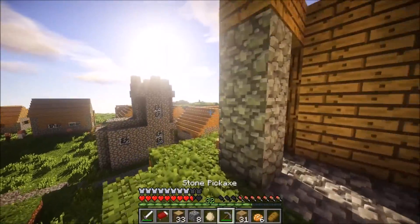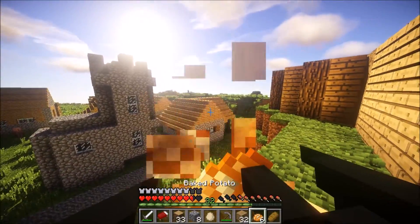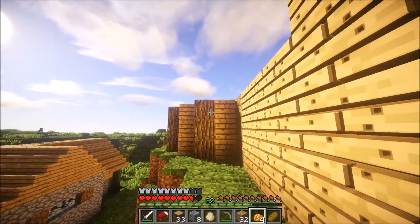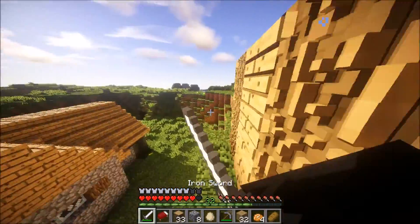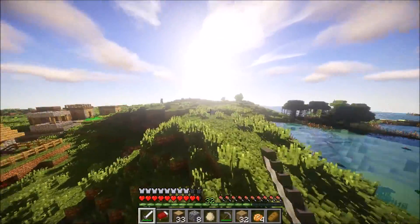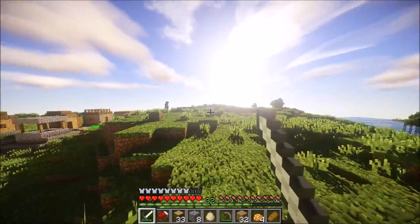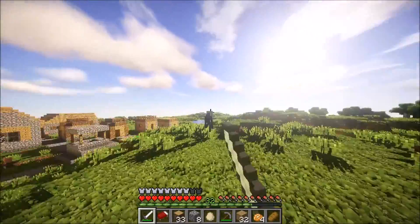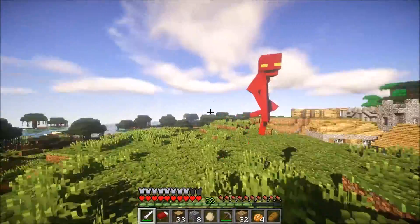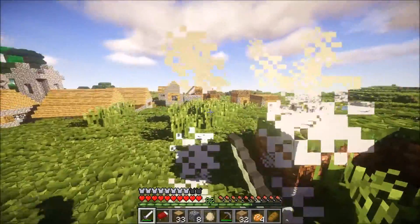Looks pretty good. Get some food. There's an enderman over there, better go get him. Do you just teleport? He's still over there. That's good. If I try to find an enderman, they teleport away on me. Got him.